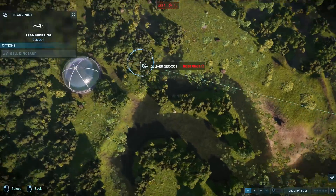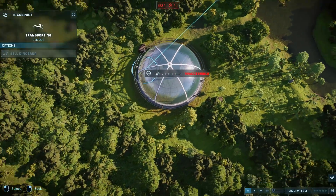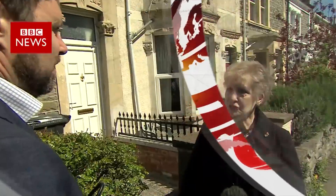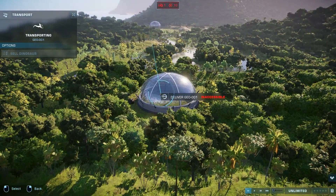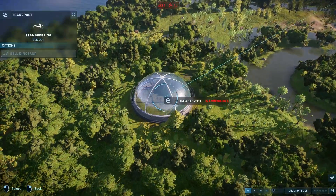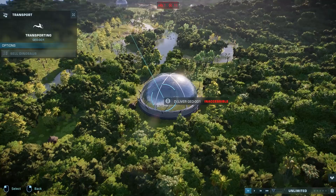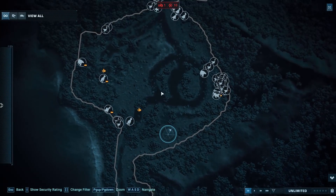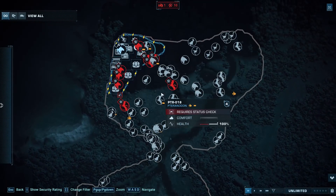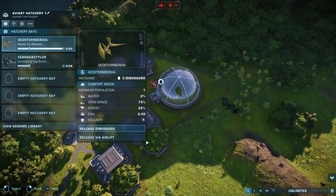Oh, inaccessible? So an Aviary actually has to be compatible and connected. That is very frustrating. Okay, new plan — we just have to hope that they start flying to different places rather than congregating over here. Probably should have thought that through. Well, that's a shame. I guess we'll just have to release these dinosaurs anyway.